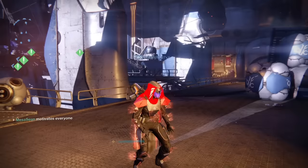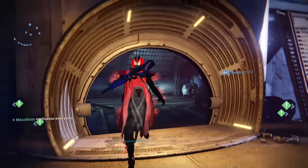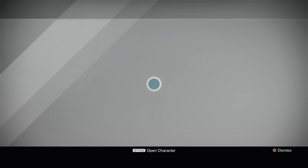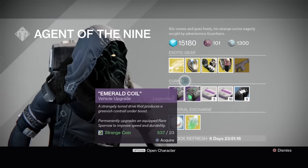If you're new to Destiny, Xur comes to the tower once a week on Friday. He brings with him exotics for you to buy with strange coins, and he leaves on Sunday morning. And for all the veterans out there, he did bring Three of Coins — I told everybody it was a glitch. Let's see what he's got.